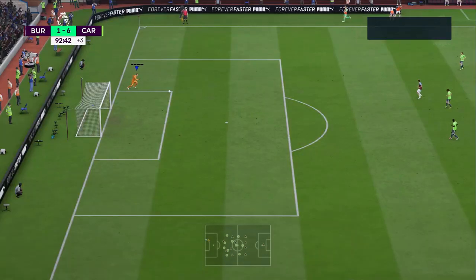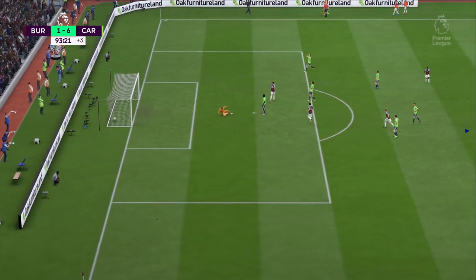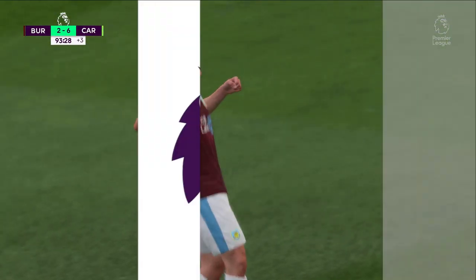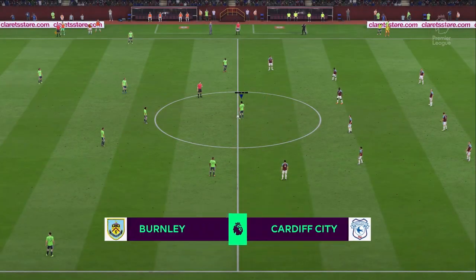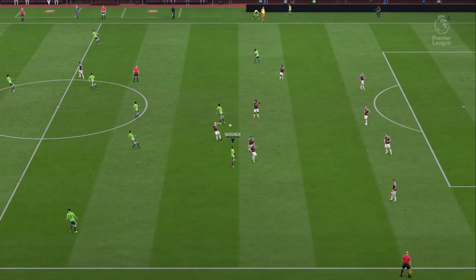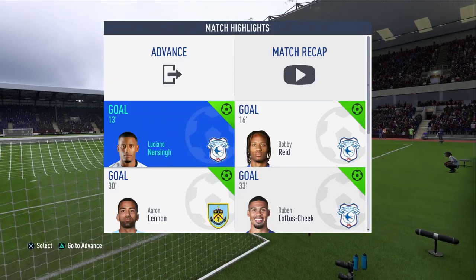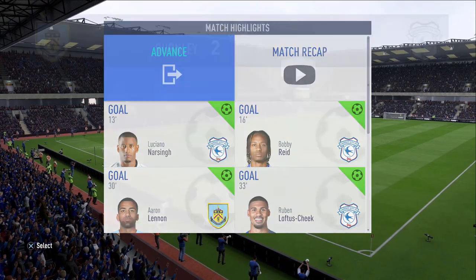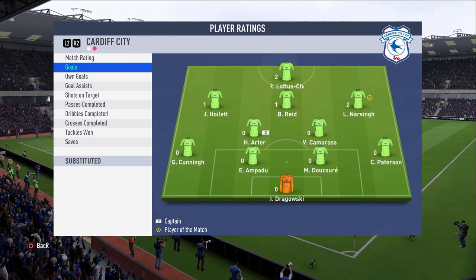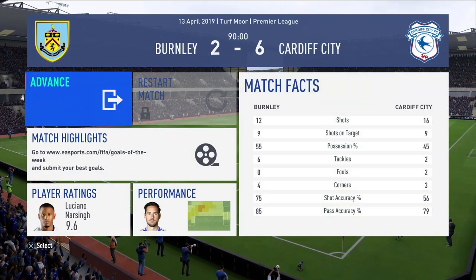Burnley's last chance goes straight out. Then I give it straight to Barnes - what am I doing? I was trying to aim it towards the left back and gave it straight to him. It's just a consolation goal but I don't like conceding out of nothing. Full time! We take a six-two victory! What a game. Going back to check - Narsing with two goals, Loftus Cheek two, Hoilet one, Bobby Reed one. What an attacking display from our front four, everyone getting a goal.